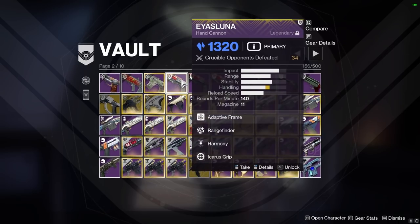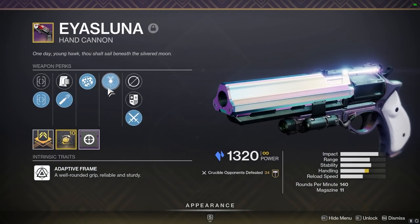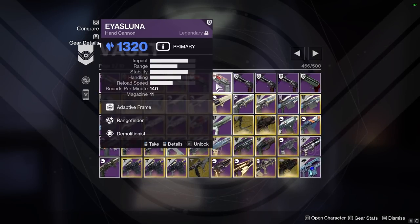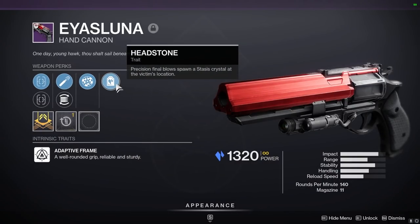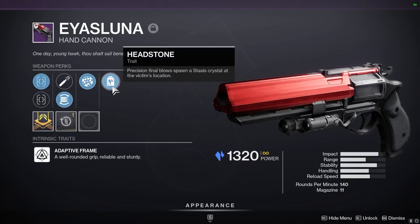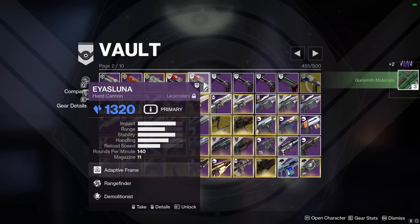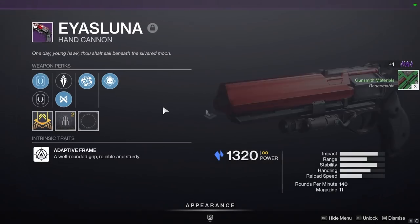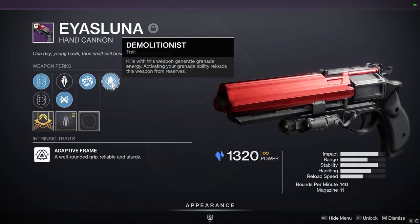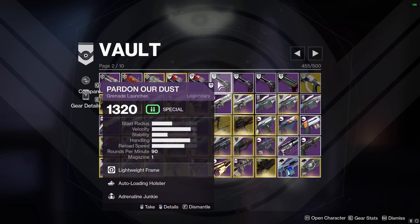I did finally get an Isotope with range and Moving Target, so a lot of these are kind of redundant. Still keep the Harmony one because of that synergy we talked about. The range Headstone and range Demo — Headstone is such a niche thing and if you're going to do a Headstone roll you have to commit to PvE. I'd rather have Rapid Hit. Can you get Rapid Hit on that? Yes, so that would make more sense. Range Demo for grenade focus builds like top tree Dawn might be kind of cool.